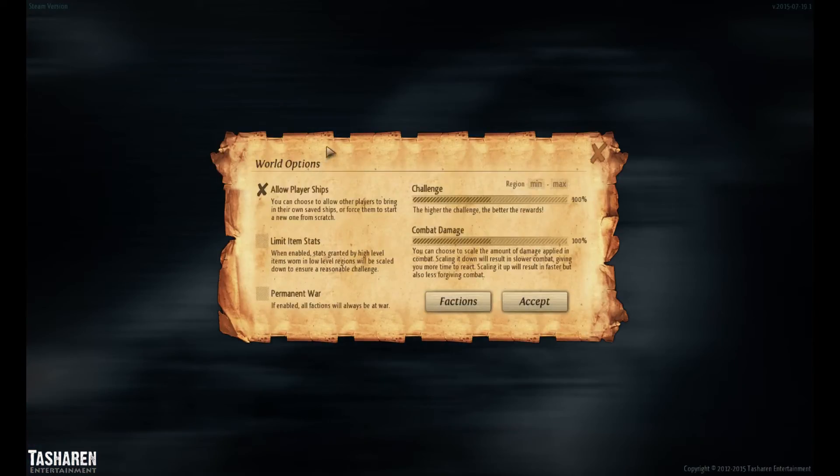We're going to create a world here. The first options we have are the challenge — we can make it harder or easier. We can scale the combat damage. We can allow player ships, which means you can progress as far as building up your ship, your equipment and crew and all that stuff. If I was to turn this off, anyone who joined the game would have to start with a freshly new ship. Limit item stats makes your gear scale to easier zones — so if I got level 50 gear and go to a level 10 zone, my gear will scale down. It won't work the opposite way, so if I have level 10 gear and go to a level 50 zone, I'm dead, because it won't scale up.